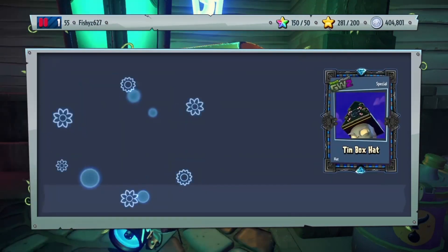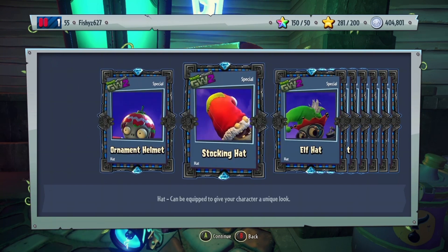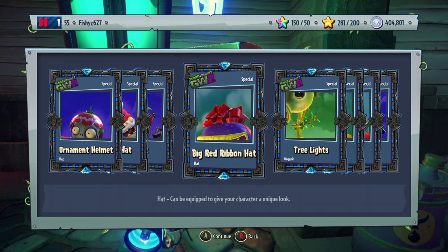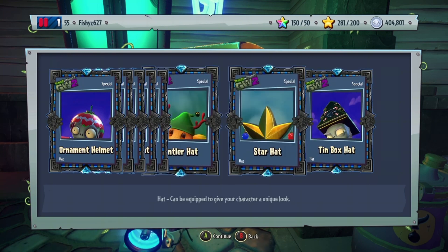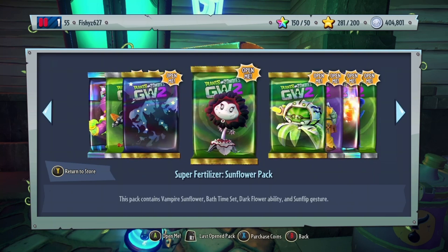Let's open up this last non-character thing. That went by quick! Ornament helmet, stocking hat, elf hat, red ribbon, tree lights, antler hat, star hat, and the hidden box hat.